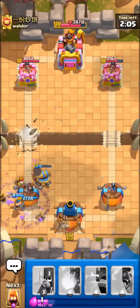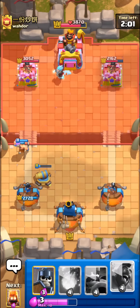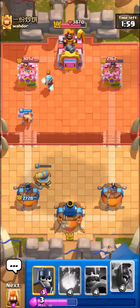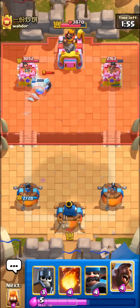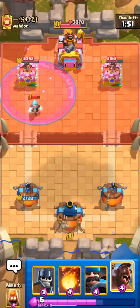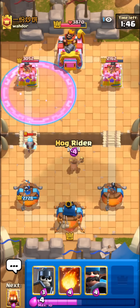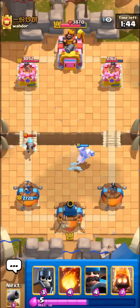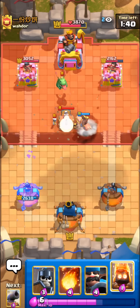The nice thing is that we do have guards in our deck, which are gonna be really nice at stopping graveyards. I'm just gonna let my lumberjack go — I don't really want to support it with a hog because it's already in the stronger side tower. Even so, hog plus lumberjack is quite a strong combo because the raged-up hog rider just gets so much value sometimes.